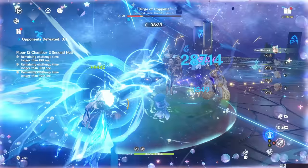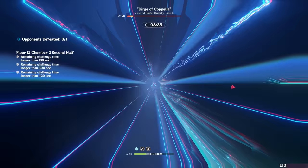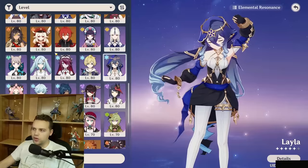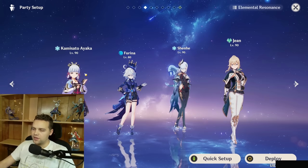You can swap Fischl — because this team does so much damage, you can swap Fischl for someone like Zhongli and honestly not lose all that much. You lose some damage for sure, but the comfort you gain when fighting enemies that are very prone to staggering your Neuvillette is worth it. Someone like Zhongli, Layla, or even Daya can be a great slot in to give your Neuvillette interruption resistance.